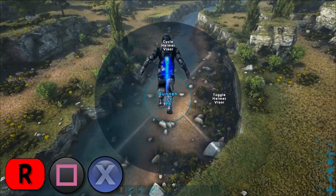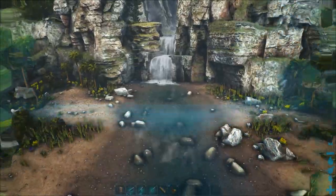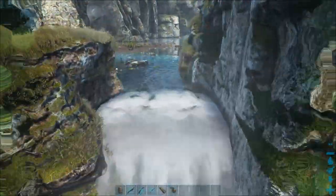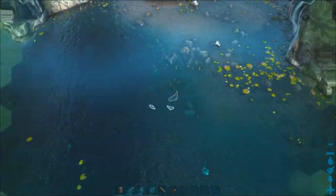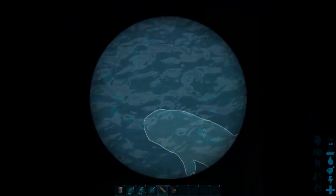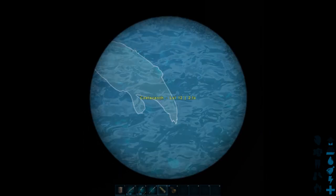The helmet's visors can be cycled by pressing and holding the R key. By using the suit's jetpack, you're able to hover just over the bodies of water in Genesis Part 2. When combined with the visor's ability to pulse the location of nearby creatures, you can quickly check the size of larger silhouetted fish by using your spyglass or HLNA. This makes finding larger fish exponentially easier, as you can quickly scan large areas of water in a short amount of time.